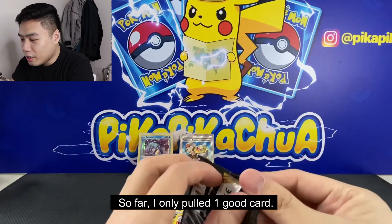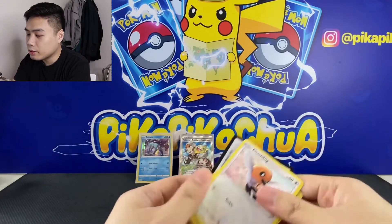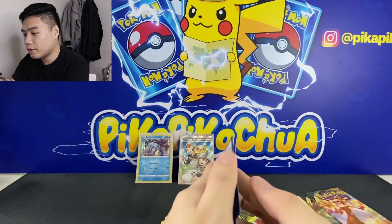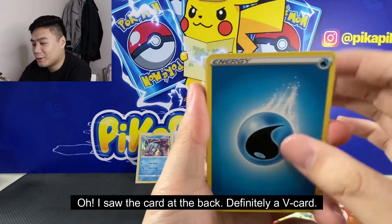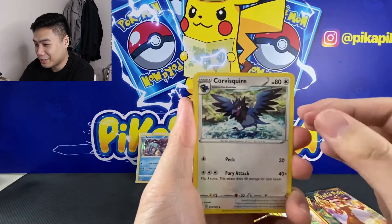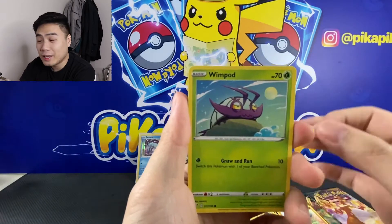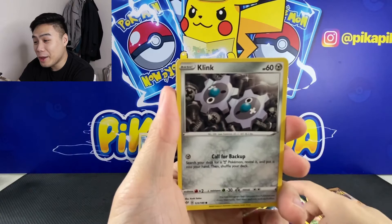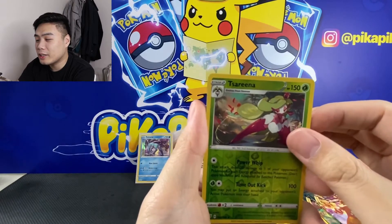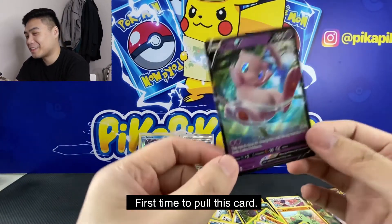So far, isa pa lang yung magandang nakuha natin today. At least V card yung nakuha natin — nakita ko yung frame niya! So we have a Corvisquire, we have a Rose, a Fletchling, we have a Wimpod, a Grimer, Klang, we have Ducklett, Sableye, Reverse, and a Mew V. Yes! First time din nakakuha nito!